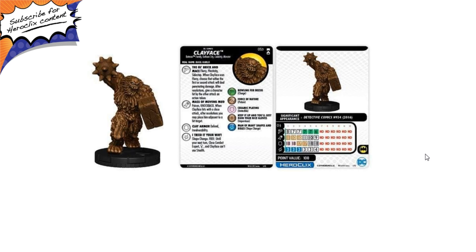His defense special is called Clay Armor: Defend and Invulnerability — those are on his last two clicks. The special on his damage is called I Tried It Your Way: Shape Change, free until your next turn, Close Combat Expert, Giant Size, and Clayface Can't Use Stealth. It's really cool that you get Close Combat Expert and Giant Size. Can't Use Stealth means you lose out on the Batman Team Ability, but it's still really cool. 100 points for this figure — he brings a lot to the table and I think he's just cool. I'm always up for a super rare figure, and I'm definitely looking forward to him.